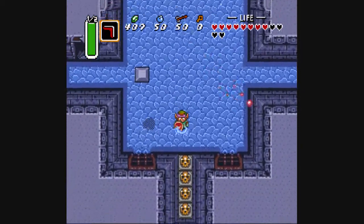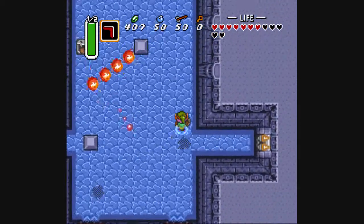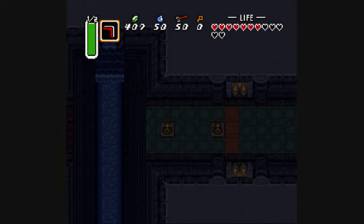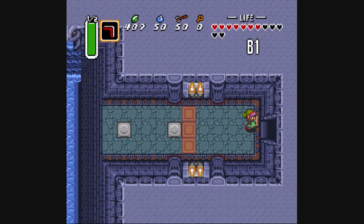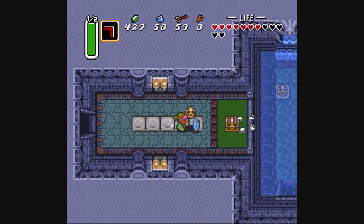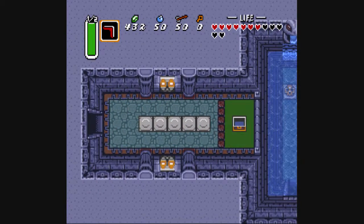I wonder if these pots are filled with anything. No such luck. Fall down here, and this time we can actually do something on this side of the gap. And what do we got over here? Money! And... the big key! Well, I know somewhere where that's going to come in handy.